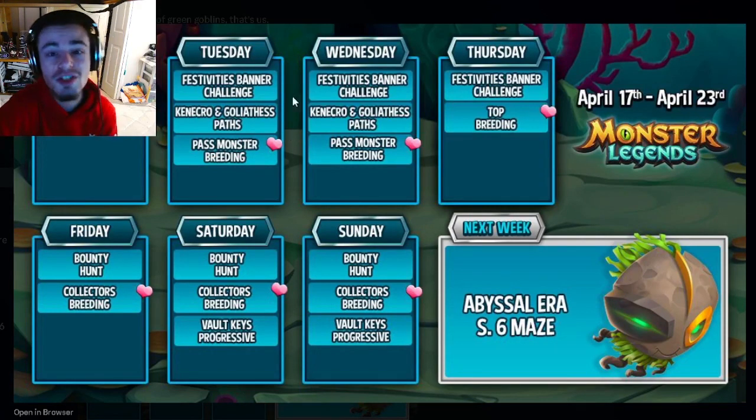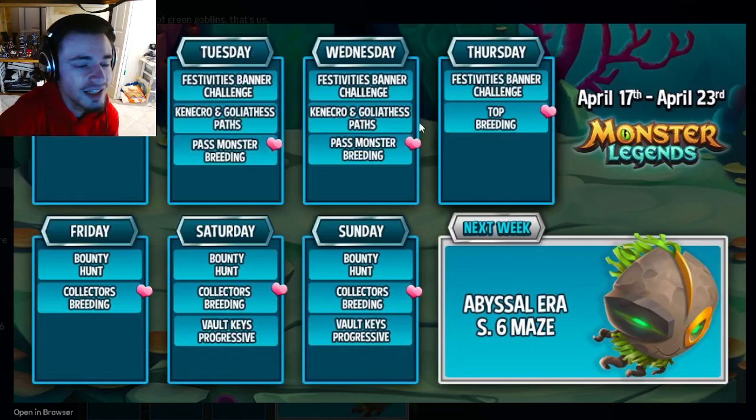On Thursday, it's actually the last day to do the Tailors challenge, so make sure to get the monster by then. It's also the last day for the Festivities banner challenge and the top breeding, so make sure to do those as well. The paths only go until Wednesday, so do those by then.